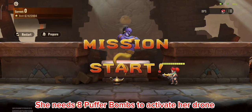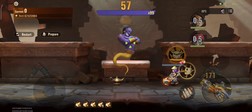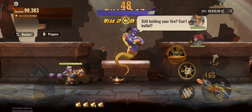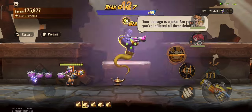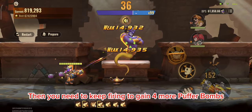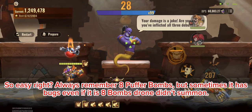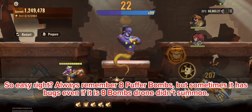Now let's cover how Lila's skills work. She needs 8 puffer bombs to activate her drone. Watch the puffer bombs behind Lila — after throwing bombs, you gain 4 stacks, then keep firing to gain 4 more puffer bombs, throw again, and your drone is summoned. Always remember: 8 puffer bombs. Note that there is sometimes a bug where even with 8 bombs, the drone doesn't summon.